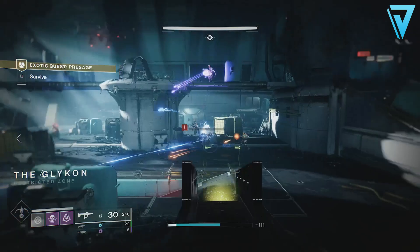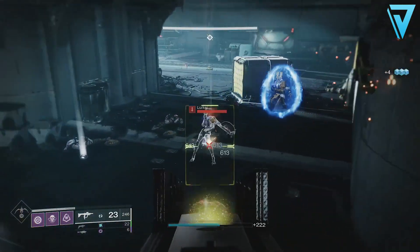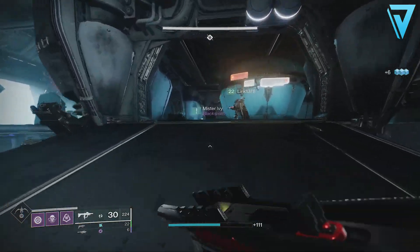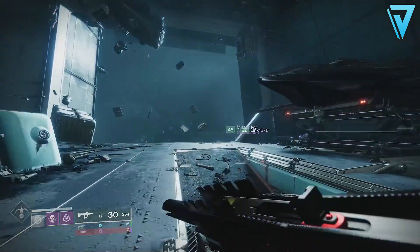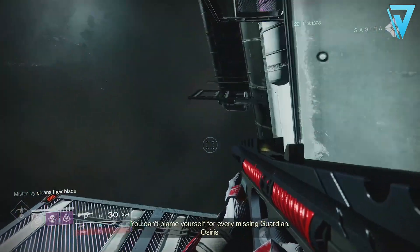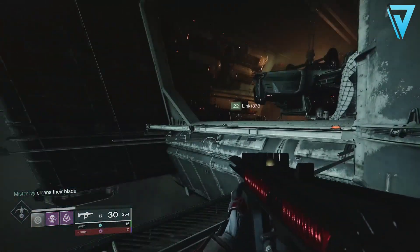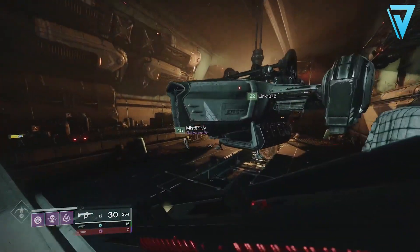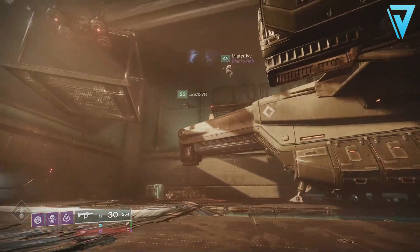To start it you need to go into the Arms Dealer strike first. Oh, this looks familiar — this is like on the Almighty, right? Or like a part of the Cabal base? Yeah, on the Arbonne Reserve. Let's go this side, stick on this side. To start, go to the Arms Dealer and you need to go to the first room and clear some ads.